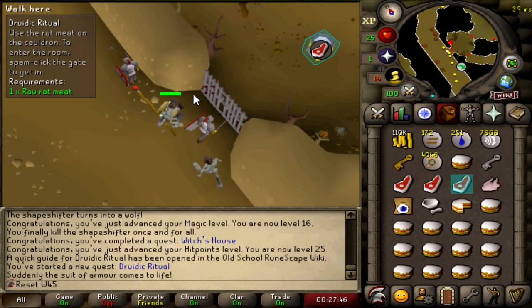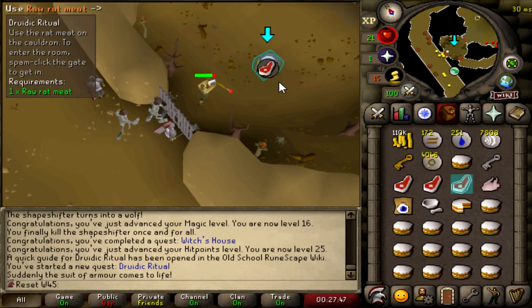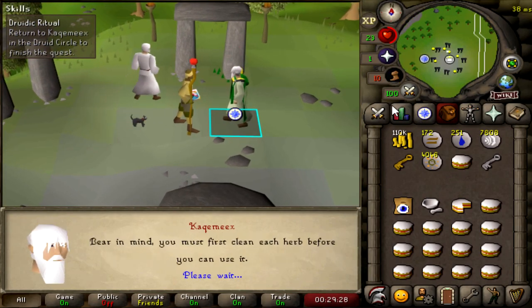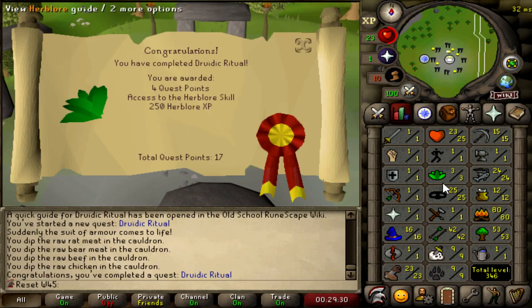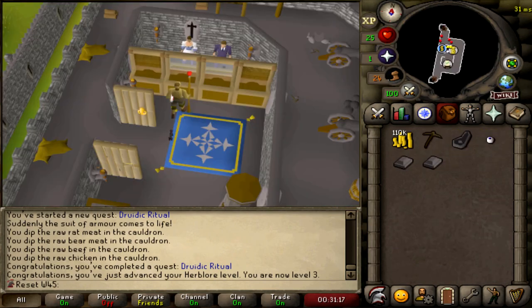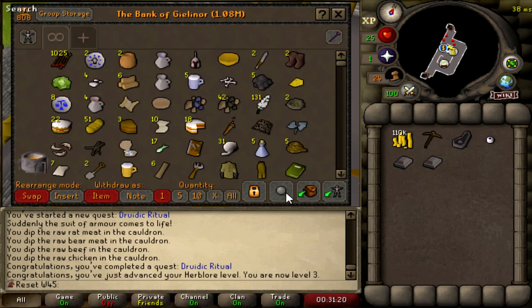God, it's good not being 10 HP right now. Let's decant some meat for Druidic Ritual. Druidic Ritual completed — gives us a little bit of Herblore XP, getting us to level 3 Herblore. Four quest points as well. We got two iron bars for the group storage. Going to go complete Witch's Potion now.